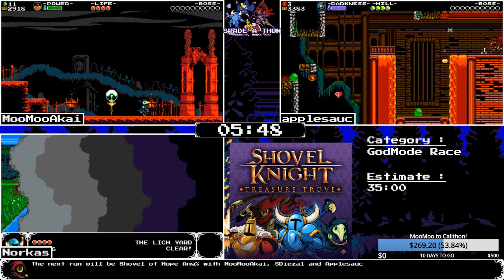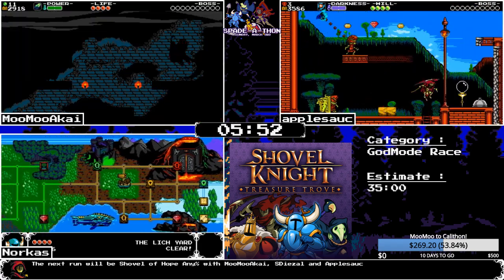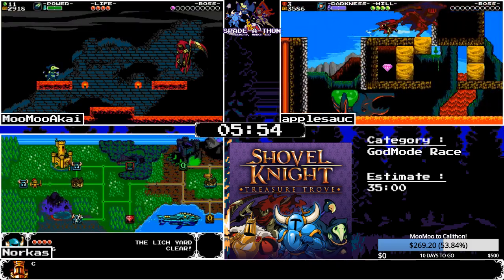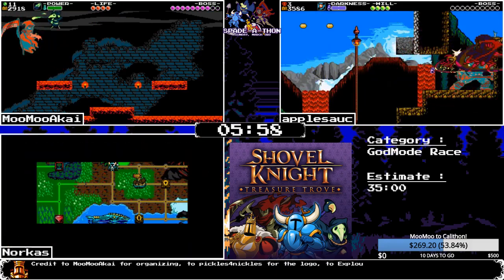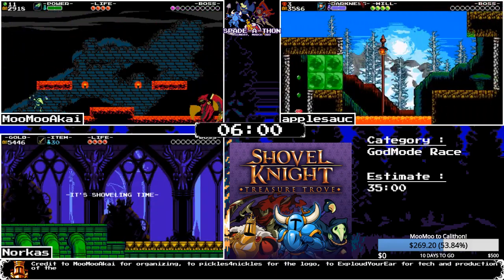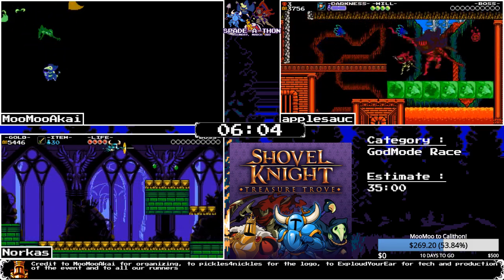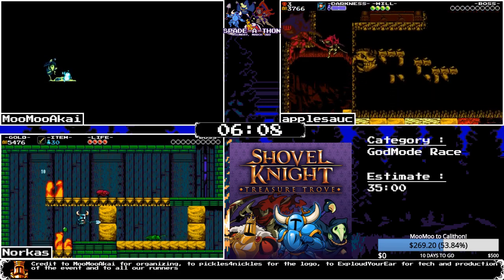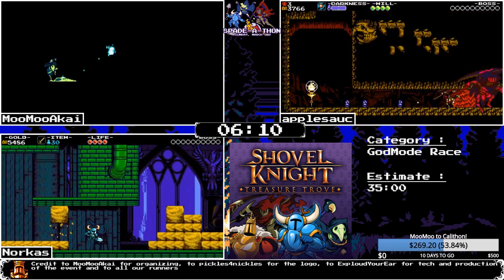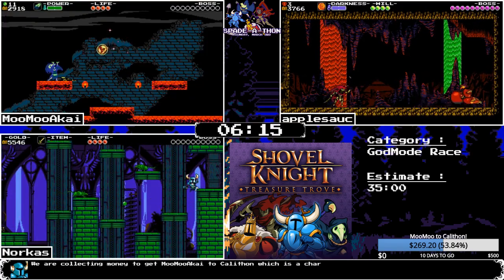The strategy for Plague Knight is a lot of holding against a wall and throwing a big boom to break dirt blocks. MooMoo is flying through the dark room and about to get to Specter Knight. Apple is making Lost City look easy — doing a beetle skip — and using a lot of the blood lantern to break stuff.